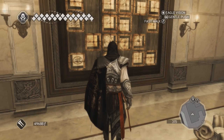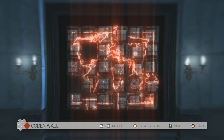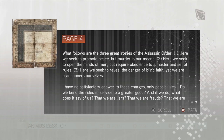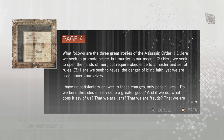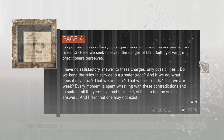Now let's return the codex pages — I have five: three from Forli and two from Venice. I need to rotate them to place them on the map, and while doing that I can also read them. Page 4: 'What follows are the three great ironies of the Assassin Order. One: here we seek to promote peace, but murder is our means. Two: here we seek to open the minds of men, but require obedience to a master and set of rules. Three: here we seek to reveal the danger of blind faith, yet we are practitioners ourselves.' That's a good point.